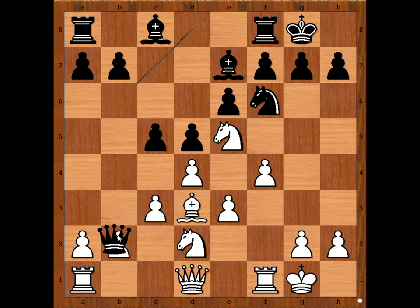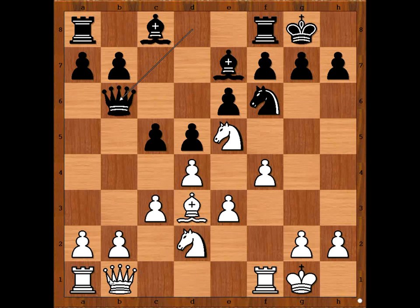Queen to b6, attacking the pawn on b2. How to defend the pawn? Perhaps b3 comes to mind, or maybe Rook to b1 — do you agree? Naiditsch played Queen to b1, not only defending the pawn but helping with the attack on the Black King. Queen to c7.